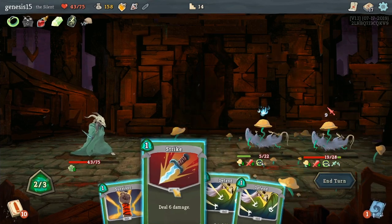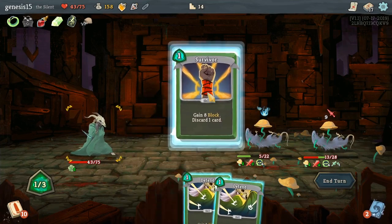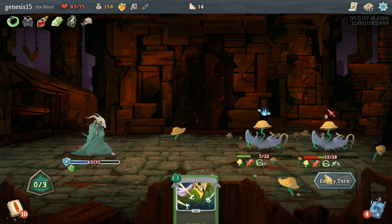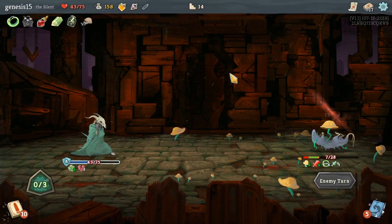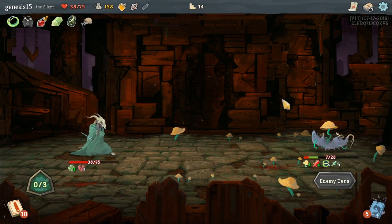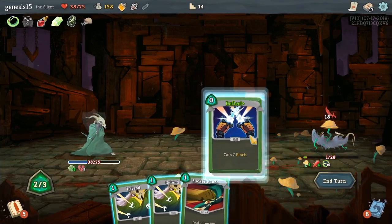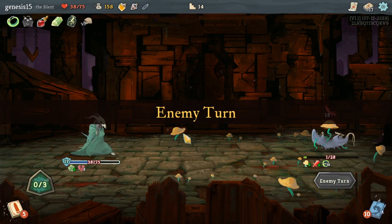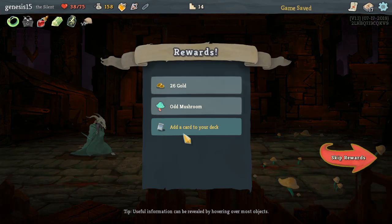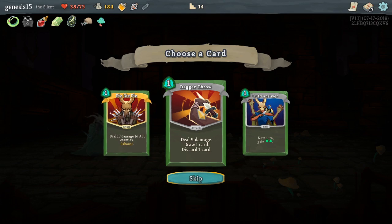Can I get this guy down? No, I cannot — darn. That's okay, I'm only gonna lose one health. Every single time they die they get something else. I love letting poison take control and take over — it is great. Got some gold, Odd Mushroom, that will help me a lot.